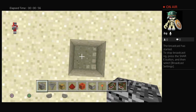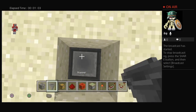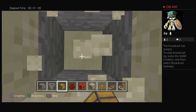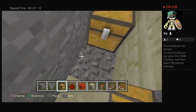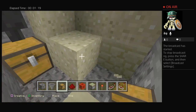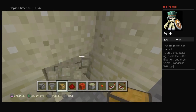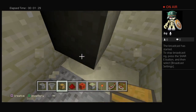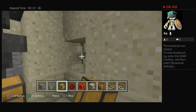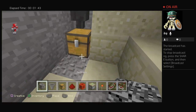Alright, here we go. First, you want to dig about four blocks down — yeah, that's right, four blocks down. Then go underneath to where the chest is and clear out an area so you can actually build. I just picked the desert, which is probably the worst place to build because of all the sand. I'm pretty sure you could do this in survival too, but it might be a little hard to get all the stuff.